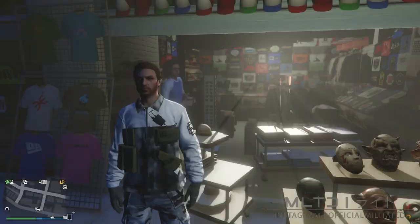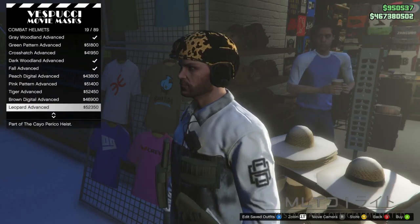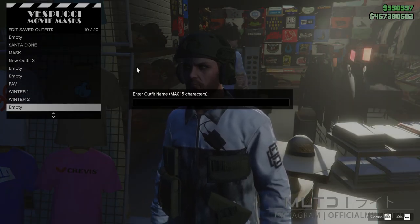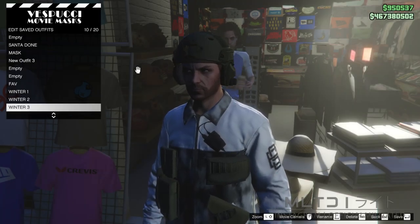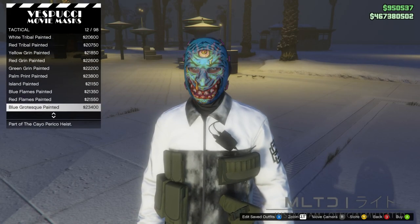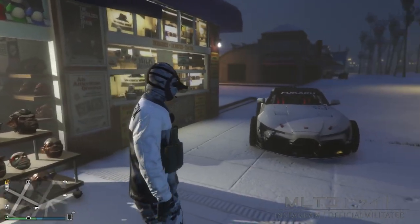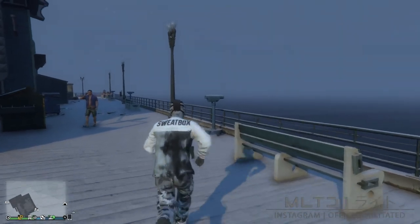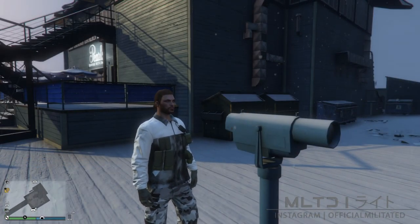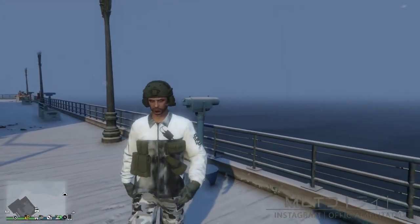That is all we need from the clothing store so we're now going to head down to the mask store on this side of the beach and start browsing hats. We're going to go back into the combat helmets category and purchase the moss advanced — the quad or dual lens is also an option. Next we're going to go into edit saved outfits and save this into an empty outfit slot — I called this one 'winter 3'. With the outfit saved we're going to back out of hats and go over to masks. From here we're going to go into the tactical category and purchase the white camo night vision. This will remove the helmet, but we're now going to head over to the telescopes at Del Perro Pier to get it back. Sprint towards the telescope at an angle, press right on the d-pad as soon as you get near it and the mask will disappear. Then open up the interaction menu, go into style and equip the outfit we just saved called 'winter 3'. When you walk away from the telescope the mask is then going to reappear under the helmet.